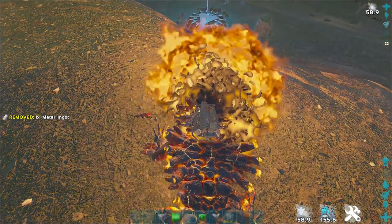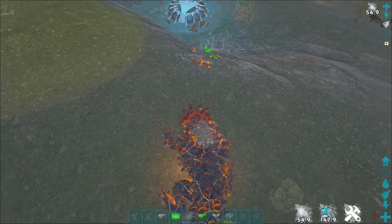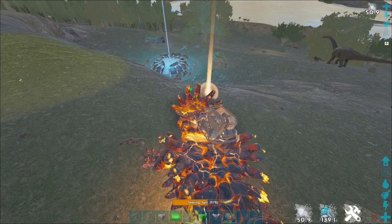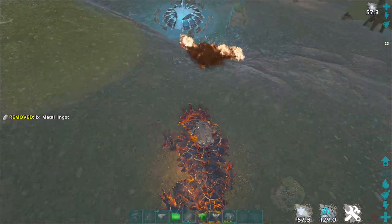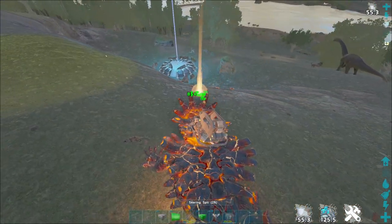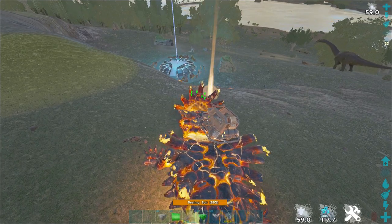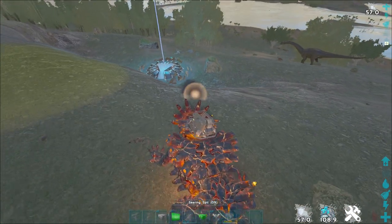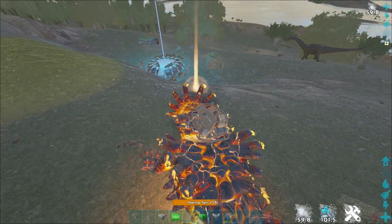As you can see on screen right now, you can pretty much just shoot at it continuously with absolutely no risk whatsoever - the turret does not hit you. It's pretty brain dead, honestly. It takes one metal ingot per shot, so it's not like you're losing anything - that's like one anky swing - and you can have enough ingots to drop a tower pretty much.